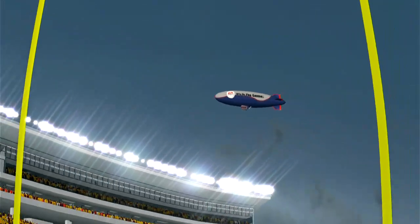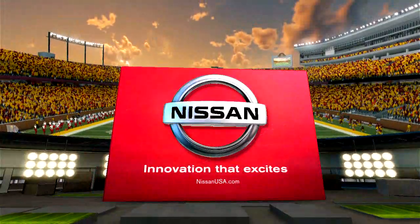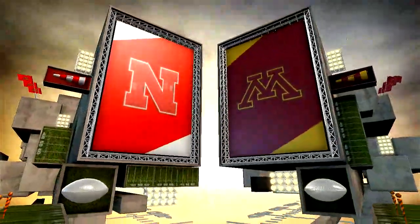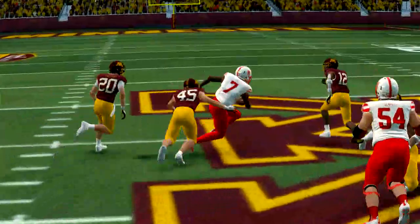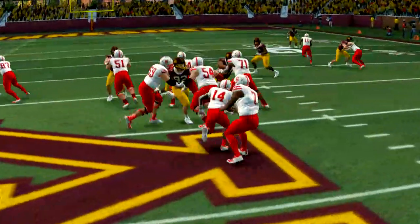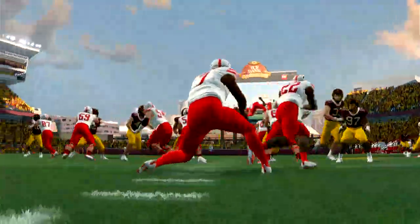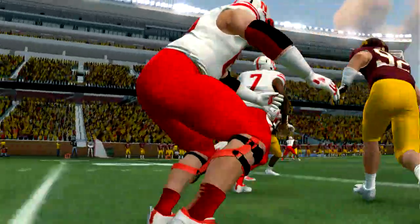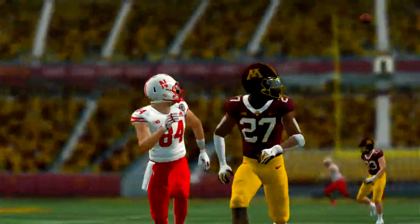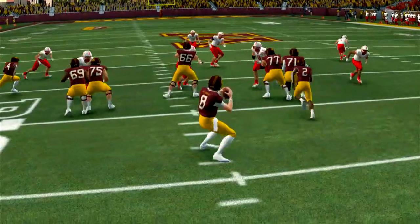Glad to have you with us in the studio for the EA Sports NCAA Football 14 Halftime Show, presented by Nissan — Innovation that excites. Reese Davis and David Pollock here, completely locked in on that first half. Nebraska's ground game hasn't gotten much going, averaging a little less than three yards per rush. You always hear the term 'get the offense behind the chains' — when you get them in long yardage situations, what does that do for a defense?